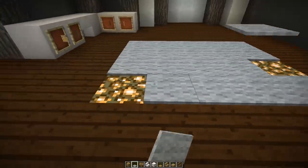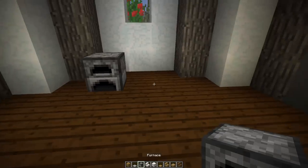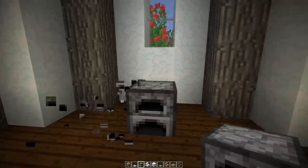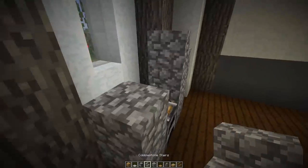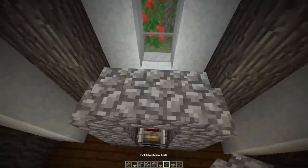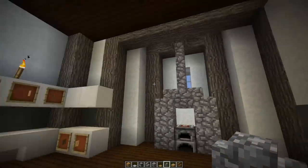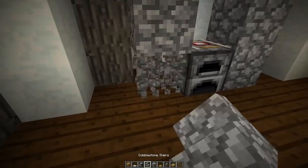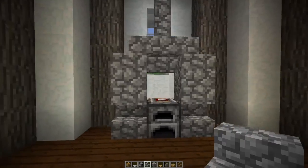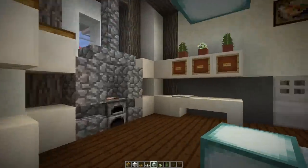One thing I will point out is when you're making each of your rooms, you tend to put all of your furniture up against the walls and make sure that they fit inside the little nooks and crannies that you have. For example, I've made a little oven here with some cobblestone outlining and a little chimney, and that fits really nicely in this little crevice on the side of the house. Utilising these spaces is what's going to make your interior look really nice.